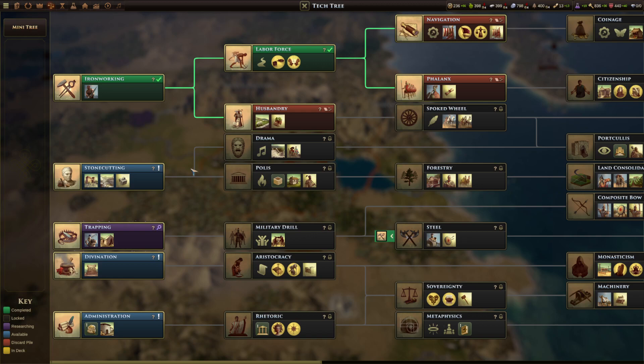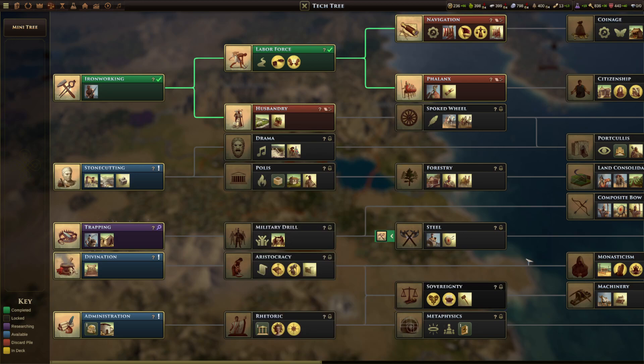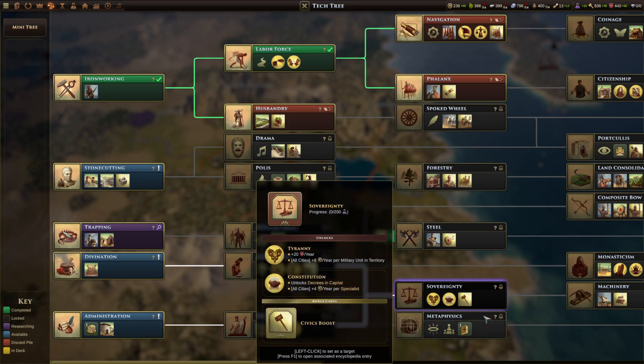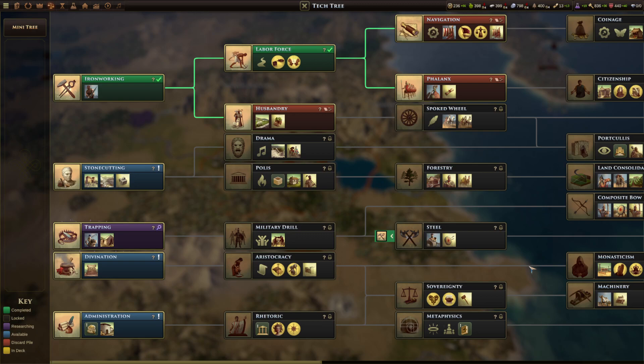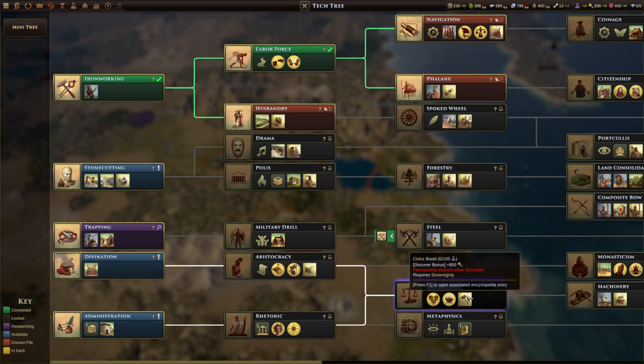Looking at the research screen: a lot of early laws are weighted in the tree. Labor force, aristocracy, and rhetoric each unlock a law; sovereignty and navigation also each give a law. It's very much the top and bottom of the tree you want to aim for. A good trick to get four laws quickly for your unique units: research labor force for slavery as soon as possible for the extra orders, then sovereignty — that gets you laws here, here, and here, plus a civics boost to get 800 civics to actually enact them.